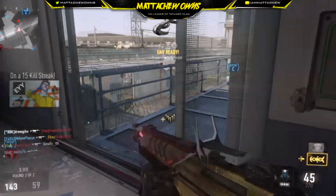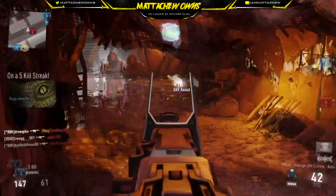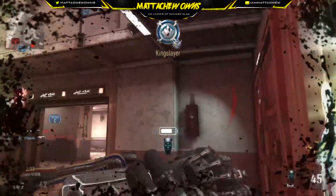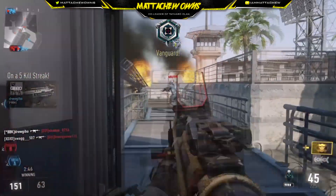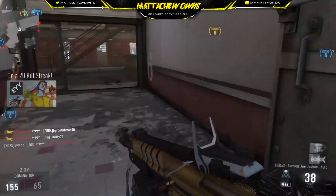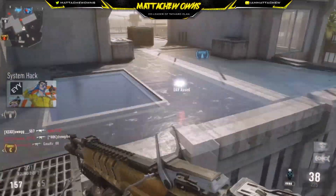UAV in waiting. Friendly UAV above. Losing A. Walking care package. Friendly UAV above. Care package inbound. Enemy taking C. Enemy exosuits are really safe. Securing Guavo. Enemy taking Charlie. We lost Charlie.